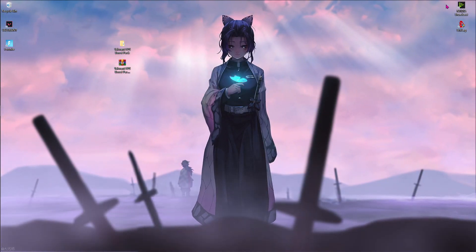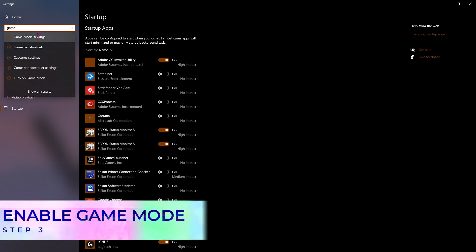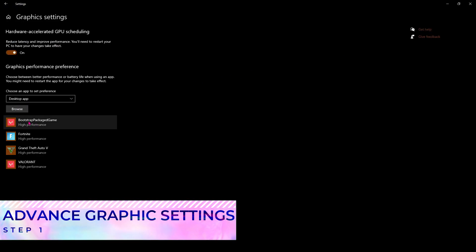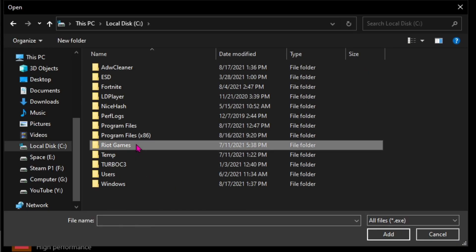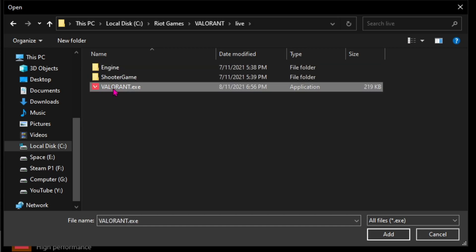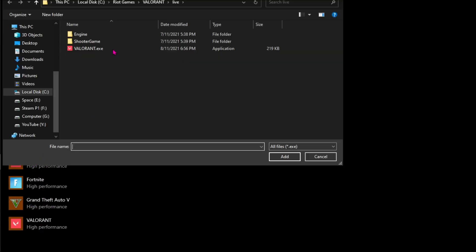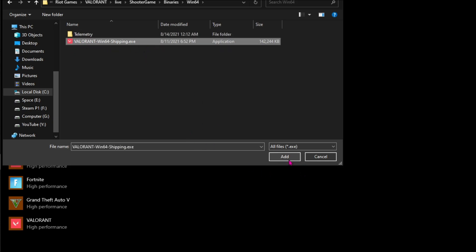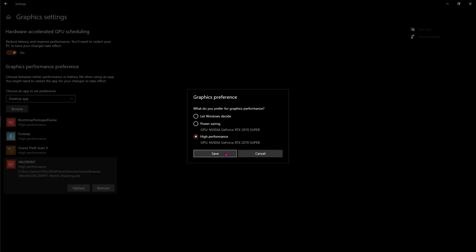There is another highly recommended step — enabling the Game Mode settings. Search for Game Mode and make sure to enable it. Then go to Graphic Settings and hit Browse. Go to the install location of your Valorant — for me it's C drive, Riot Games, Valorant, Live, Valorant.exe. Hit Add. You need to add both Valorant files: the first one, and the second one in Shooter Game Binaries Win64. Go to Options and set High Performance for both files.